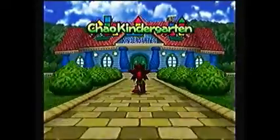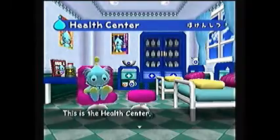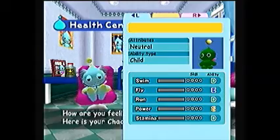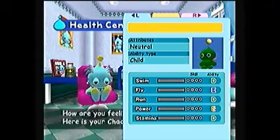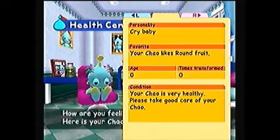Once your Chao has hatched, you would have to go to the Kindergarten. Normally I do two things there. For one, I go to the Health Center. This is where you're going to find out your Chao's stats and stuff. For example, this guy is really good in power but everything else sucks. You can also hit the right trigger and his personality is Crybaby.